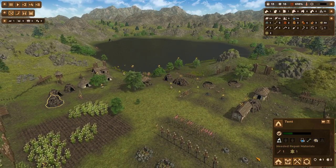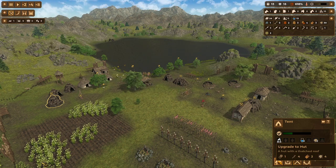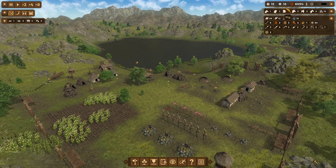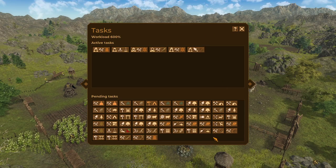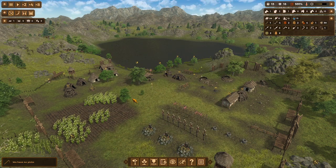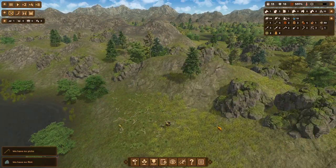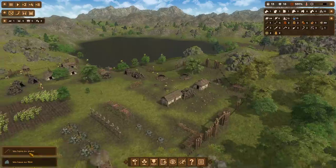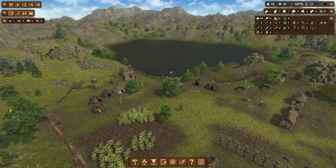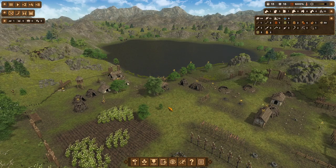Yeah, they can barely keep up with what they have. Do I have enough for the upgrade? I don't have the log or the sticks. Do I have a work order for sticks? They're picking up sticks now but they're just not doing it. They haven't checked on the trees yet — they probably will once we start the upgrade. Okay, we'll upgrade this one since it's getting ready to fall apart anyway.